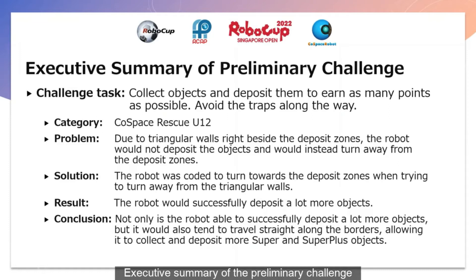Executive summary of the preliminary challenge: the task is to collect objects and deposit them to earn as many points as possible. Along the way, we have to avoid cracks. The category we are participating in is called Space Rescue Union 12. A problem we faced was due to triangular walls right beside the deposit zones — the robot would try to deposit objects but instead turn away from the deposit zones because of the triangular walls. To solve this, the robot was coded to turn towards the deposit zones when trying to turn away from the triangular walls. As a result, not only is the robot able to successfully deposit more objects, but it also tends to travel straight along the borders, allowing it to collect and deposit more super-house objects.